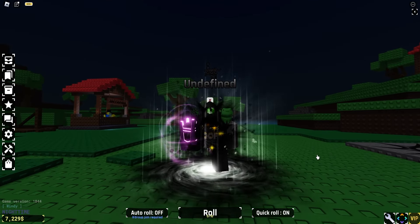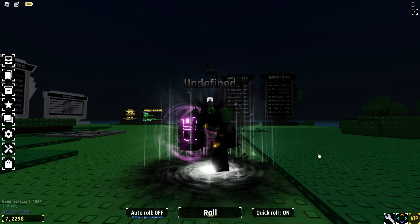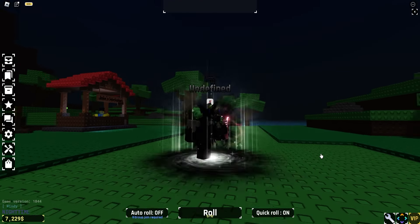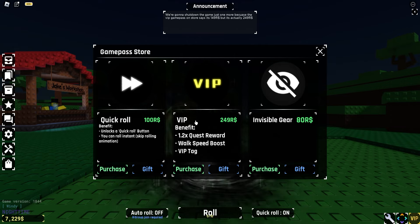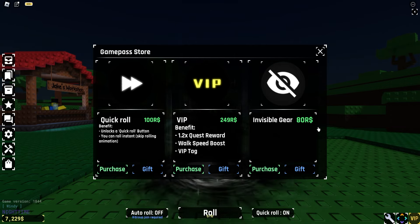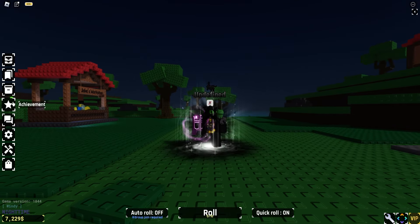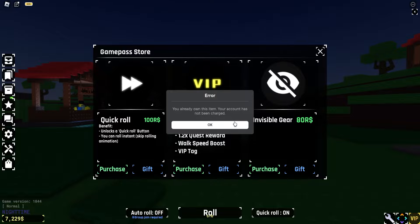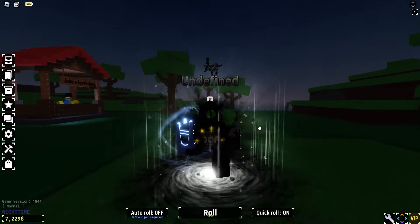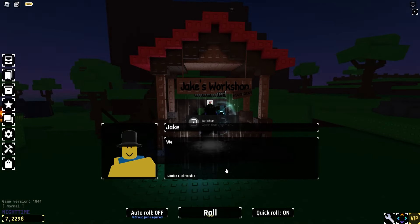You guys can go ahead and check this out in game if you want. We are able to give new game passes to people — new quick roll, VIP, and invisible gear. Let's go ahead and purchase the invisible gear and see what it's all about. We purchased the invisible gear but for some reason we don't have it right now. Maybe we have to leave and rejoin.